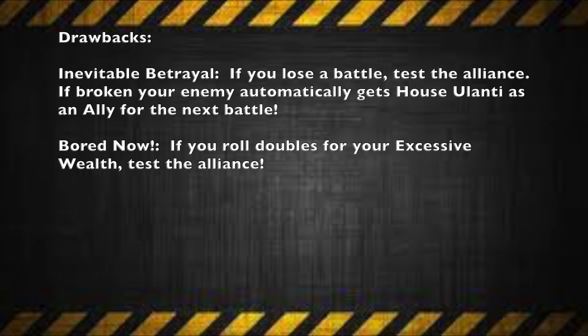Now let's talk about the drawbacks. The most obvious one is called Inevitable Trail. Basically, if you lose a battle, you automatically have to test the alliance, and if you actually break the alliance, your opponent automatically gets the alliance with House Ulanti for the next battle. The pettiness and backstabbing with noble houses is strong, especially with Ulanti. You also have another drawback called Bored Now, which reflects their petty nature: if you roll for your Excessive Wealth and roll doubles, you automatically have to test the alliance. This is not such a problem if you're an Escher gang due to the strong alliance, but for others it could break your alliance quickly — handing it straight to your enemy.